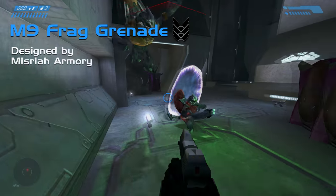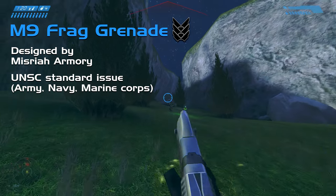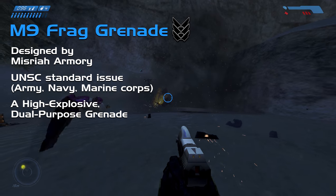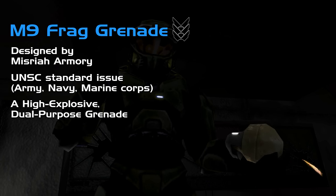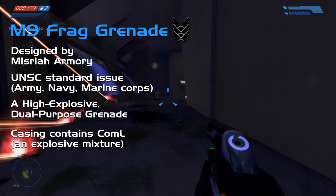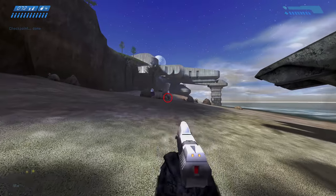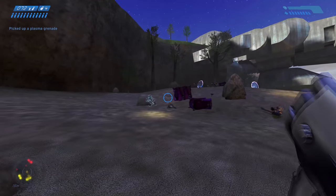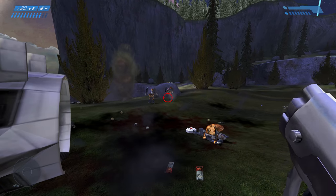The M9 fragmentation grenade, developed by Misriah, is the standard issue grenade for not just the Navy, but the entire UNSC. Classified as high explosive and dual purpose, it's effective against both infantry and light vehicles, which does exclude tanks and heavy armour. Contained within the hard metal casing — designed to splinter easily under high pressure and allow the grenade to roll and bounce off walls — is a charge of COML, an explosive mixture used commonly by the UNSC. When the priming button is pressed, the charge is primed and the grenade explodes, fragmenting the casing and sending shards of shrapnel flying in all directions.